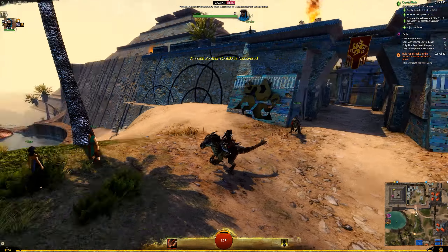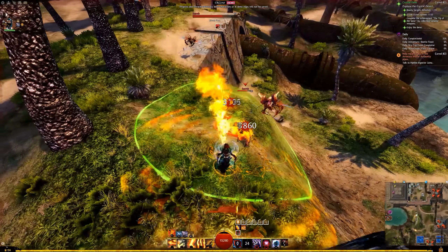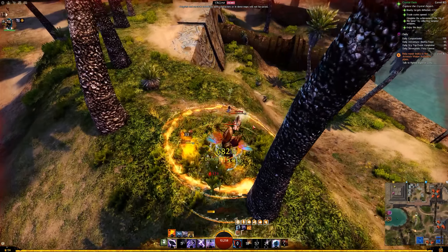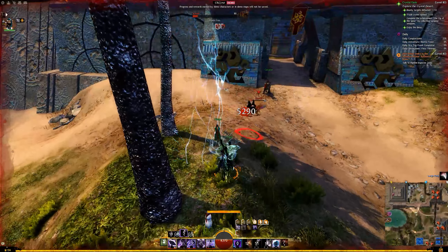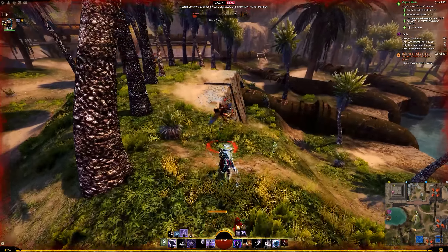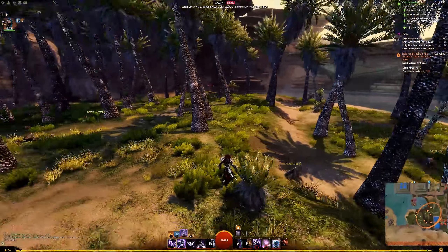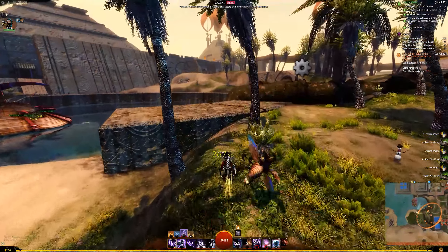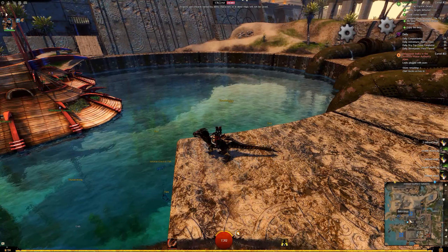Here we get the Amnoon Southern Outskirts — the area with the pipes. The event can be triggered by talking to Pipeline Inspector Zayna. Bounties can also spawn around the map in this area — during one of the stress tests I was fighting a big plant boss here who only spawns very periodically. Here's also the Lily of the Elon a bit closer — that's the original design since it's been redesigned for the actual release. We take a quick look before waypointing back to the center of town.